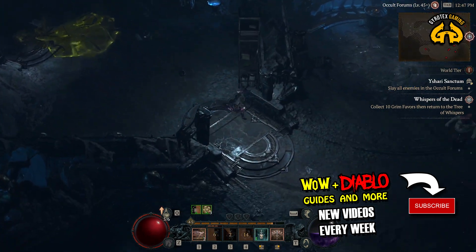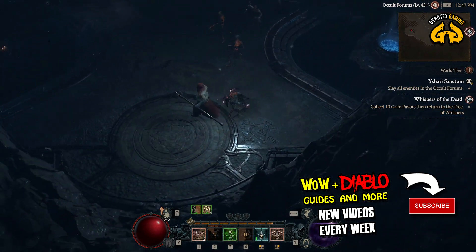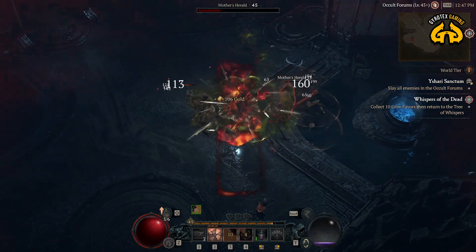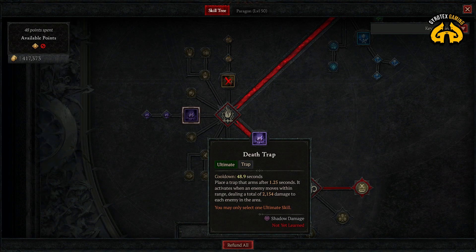First reason: Rogue Ultimates suck. I know that previously I promoted Death Trap — I'm saying it tongue-in-cheek, of course Death Trap doesn't suck per se. But if we're going all Poison, I'm not boosting Shadow Damage anyway in my build, so it kind of doesn't make sense taking Death Trap.